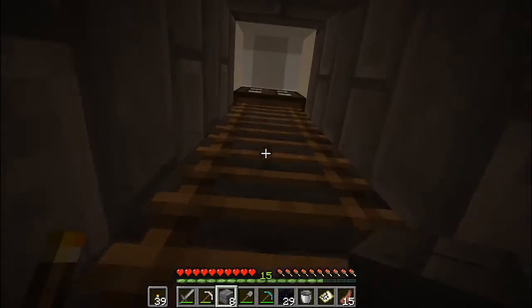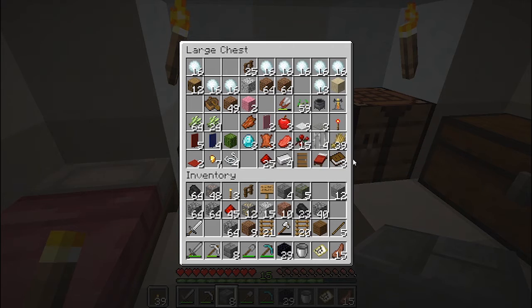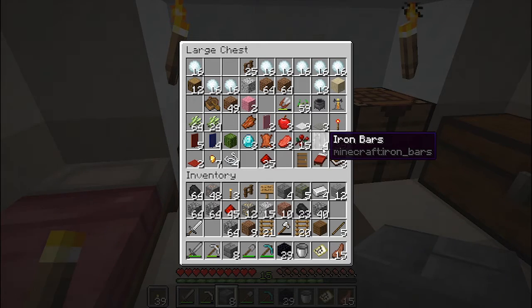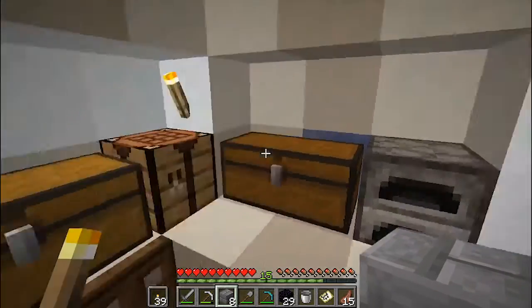I'm going to head up and make a flint and steel now and try to light this nether portal. Okay, there's some iron, and I really thought I got some flint. Do I not have flint? Oh, my flint must be back at my other base.